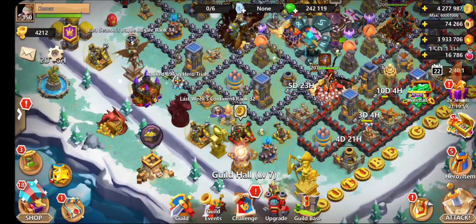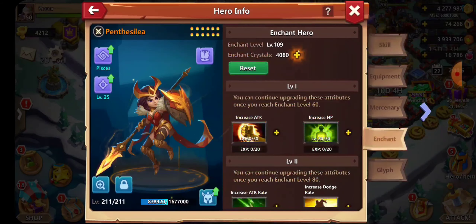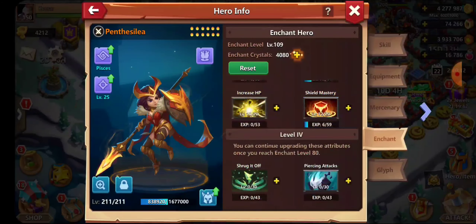Let us begin where we left off, and that was with the enchant. What we're gonna do — I read a lot of the comments — we're gonna grab the shield mastery to max because I need that shield mastery maxed. It would benefit Pen the most, and then we'll throw on Enchantress and Great Sage enchants since both of those are very very low.